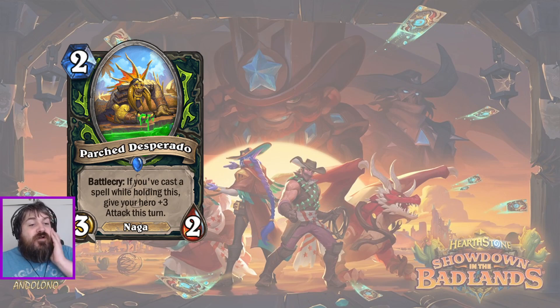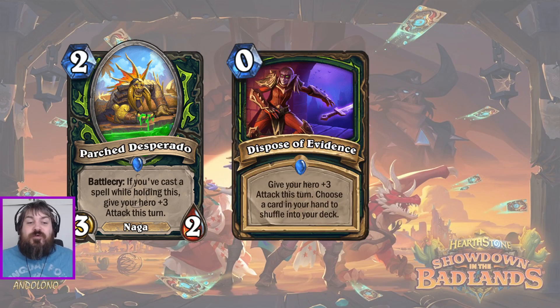Another Naga: Parched Desperado, a 2-mana 3/2 Naga. Battlecry - if you cast a spell while holding this, give your hero +3 attack this turn. That's disgusting for an aggro deck. On turn 2, let's say you play Dispose of Evidence first - remember, 0-mana spells - before the Battlecry. You get the Battlecry effect of Parched Desperado. So for 2 mana, effectively you have a 3/2 on board and 6 damage with your face. That is a lot of damage for turn 2.